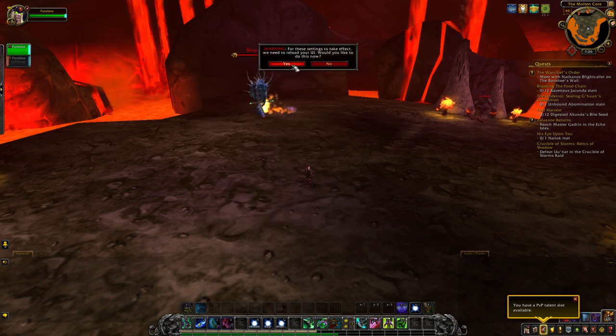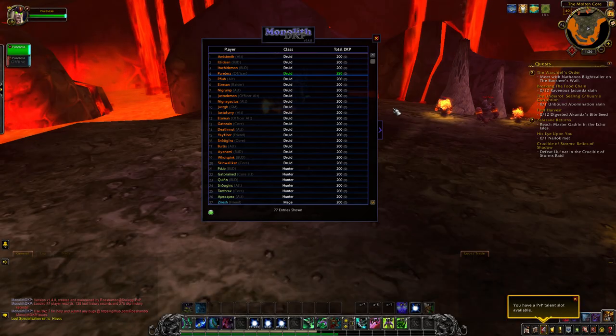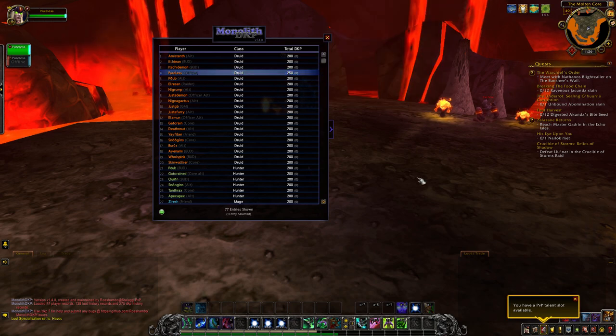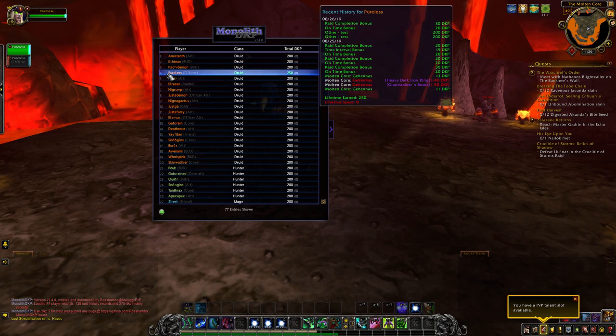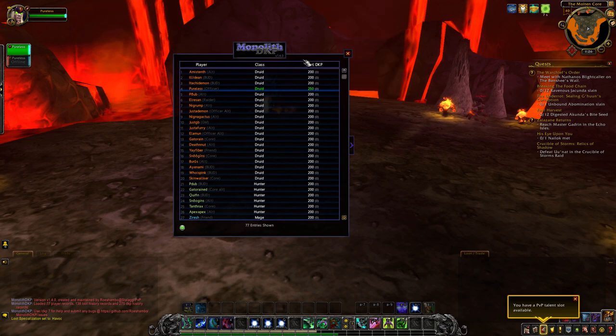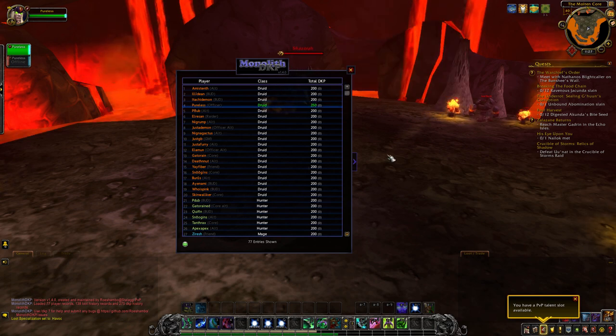We will go over real quick the context menu for the tables. As you notice, if you don't have anything selected, your row is going to be a little more prominent than the rest, just so you can identify your information quickly just by opening it — it makes your standings a little more visible to you.